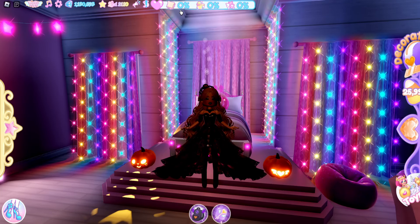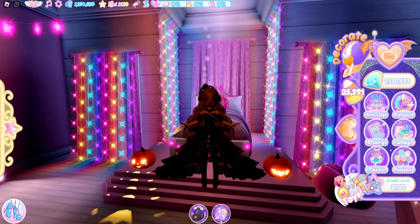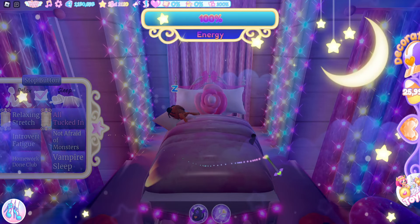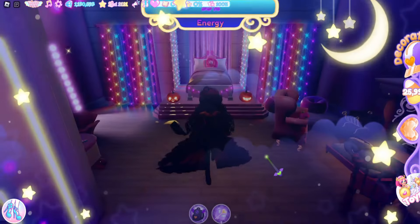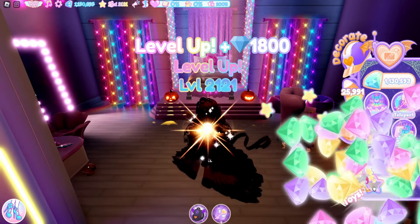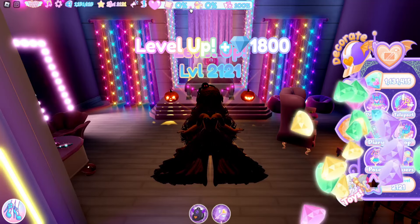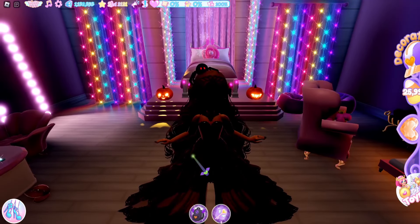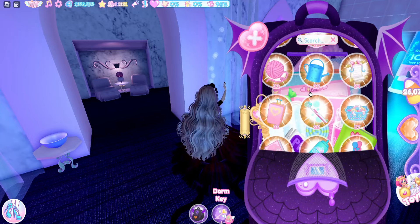The first thing you want to do is keep an eye on your needs. Doing your needs can level you up one to two times depending on how full the star is. I'm going to sleep — my energy is 100 — and let's get out of bed. I did level up. Now I'm going to shower and eat at the same time.